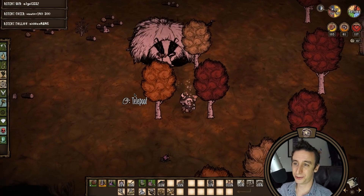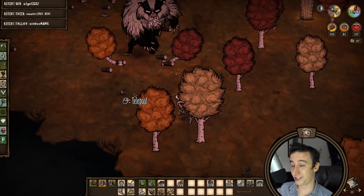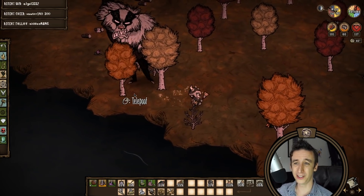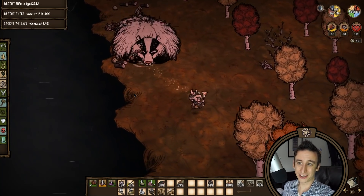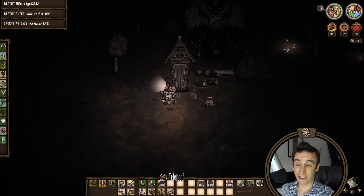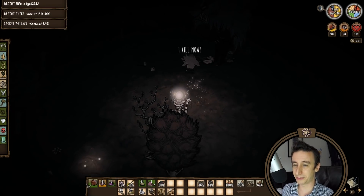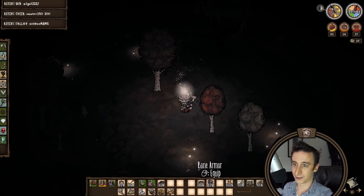The first downside to deciduous tree farming is that it's very random — they could take half a season or more than an entire season to grow. Also they only give two birchnut seeds from their tall form in autumn, which makes that the only real practical season for sustainable farming. I'm going to be messing around with planting batches of birchnuts at different times of year to find a good time for a consistent autumn harvest with Bearger, and this will help supplement any evergreen farming I do with a forest stalker.